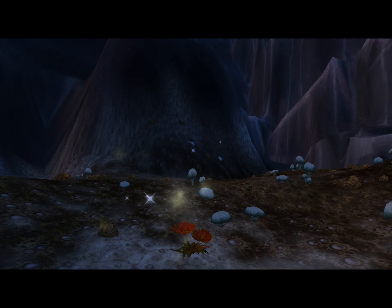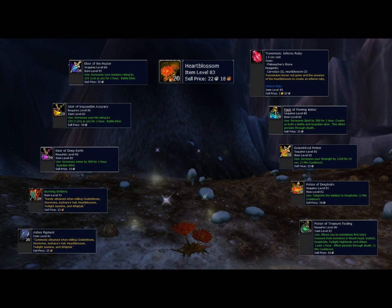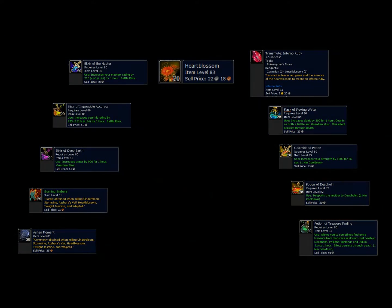This is what Heartblossom looks like. Heartblossom can only be found in Deepholm, so it's kind of one of those rare-ish herbs. It's used in both Alchemy and Inscription — Inscription for Milling Ashen Pigment and Burning Embers. In Alchemy it's used for Transmute Inferno Ruby, one of the most common transmutes — you can make a lot of money using this herb. It's used in three elixirs: the Deep Earth Elixir, Impossible Accuracy Elixir, and Master Elixir. It's used in the Flowing Water Flask, and for potions: Golem's Blood, Deepholm Potion, and Treasure Finding Potion.